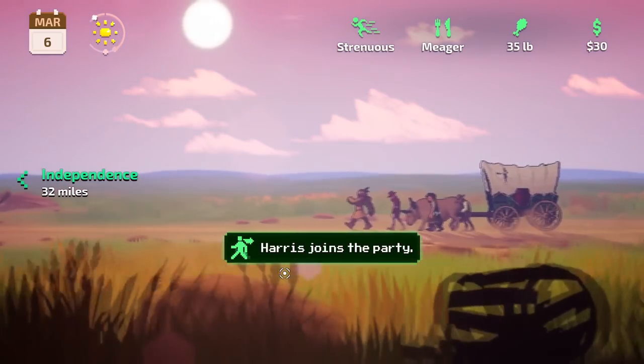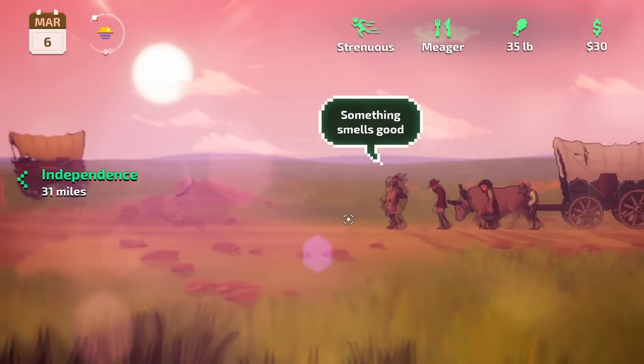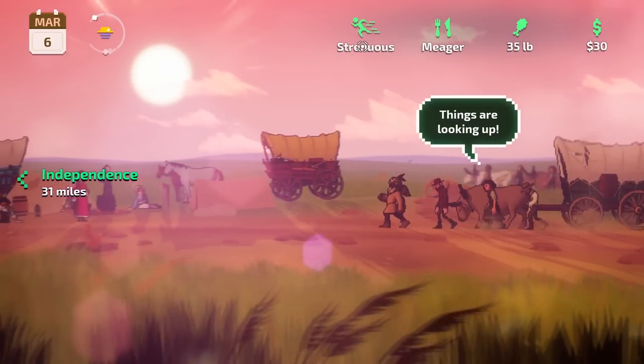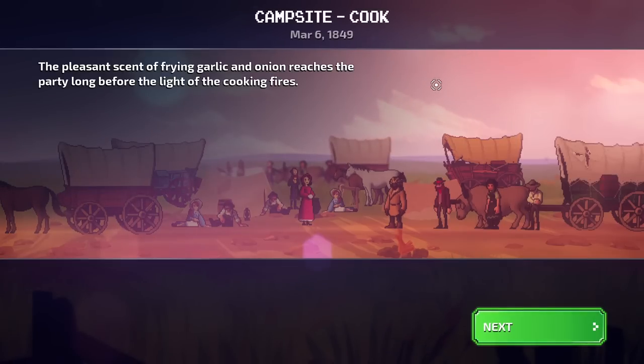So we've got a lot of things to monitor in this game in addition to people's morale, stamina, and food. We also have to manage their speed, and of course how quickly they travel will affect how much they should eat, and also trading and buying things. Speaking of which, we're at a cooking campsite, so it might be a good idea to buy some supplies and or a meal.